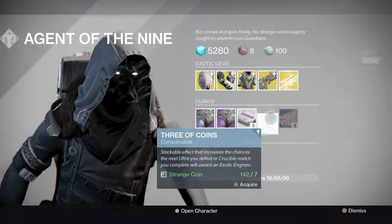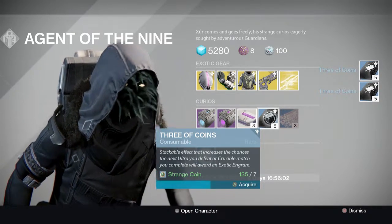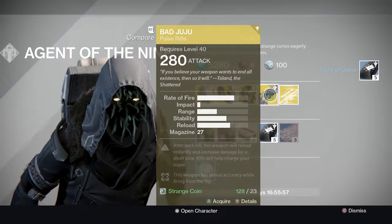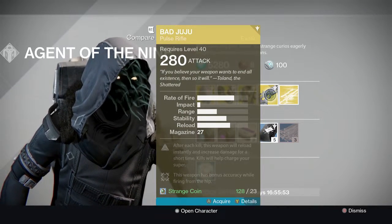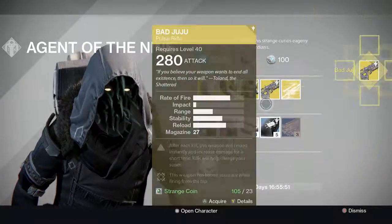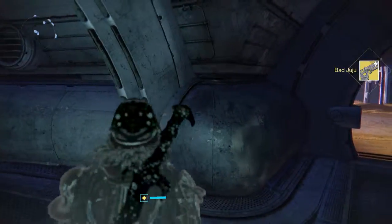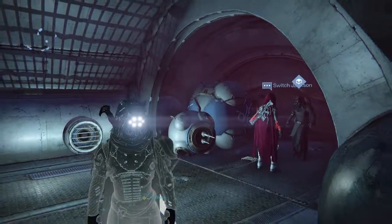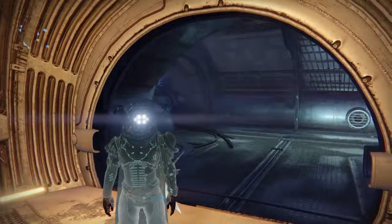I'm gonna go ahead and buy me a few of these. This is gonna seem really dumb — I haven't had a Bad Juju drop, nor have I ever used my marks to print one, so I'm just gonna buy it from Xur. But that's gonna do it for me today guys — let me know what you picked up. Did you never get the Juju to drop? Did you just buy from Xur like I did?